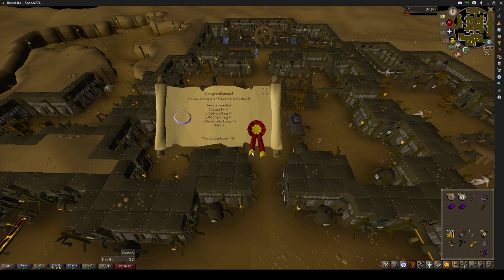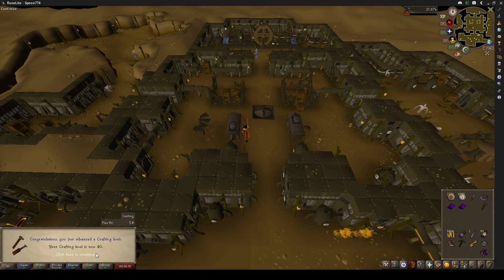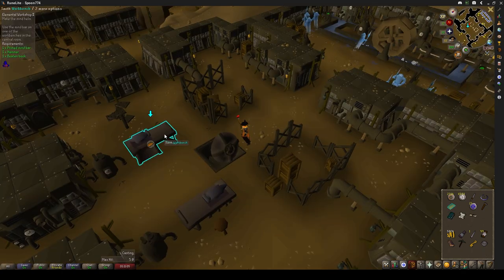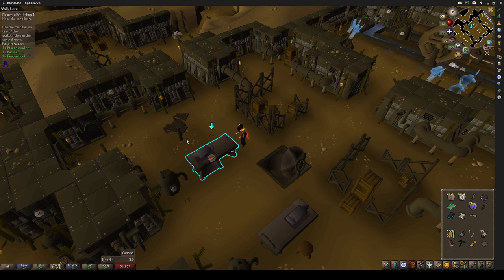And we're off to quickly complete the Elemental Workshop missions, so I can go and get some more crafting levels and some smithing levels at the same time, pushing me towards those burning amulets that I'm working on for me and the team, so we can go do some prayer at the chaos altar.